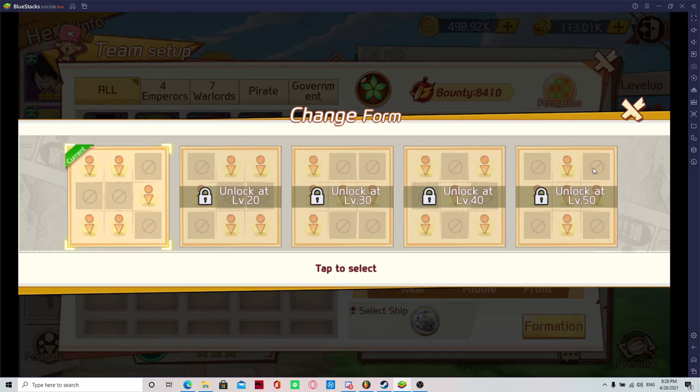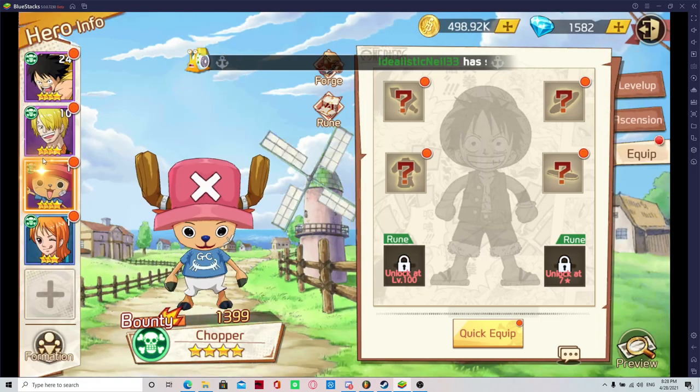That's how you want to look at formation at the start. Formations can be changed based on who you're facing. Now equipment — give your best character the best gear.